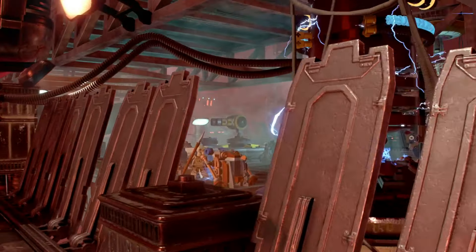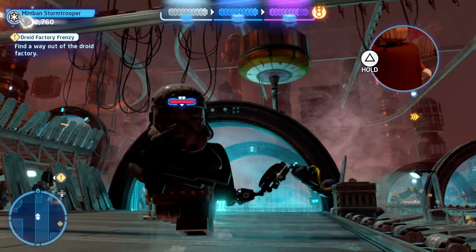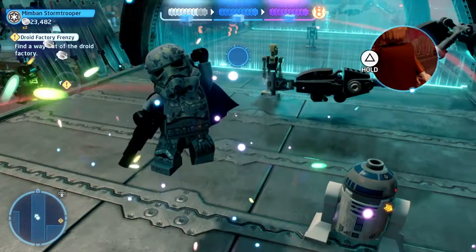Then you can head on back to the bottom of the conveyor belt and that will transition over to R2-D2 and C-3PO. You'll hop down here and that will bring you through to this section. When you go in free roam here, you can shoot down the minikit like that — it should be relatively easy but it took me ages to find that.